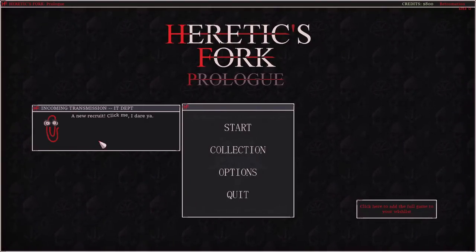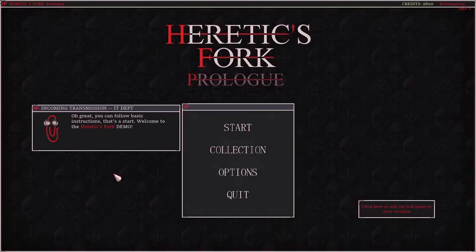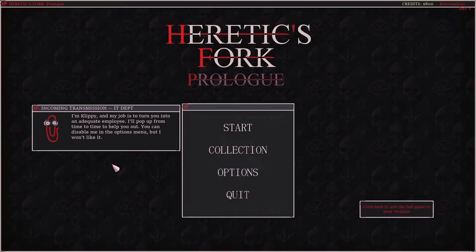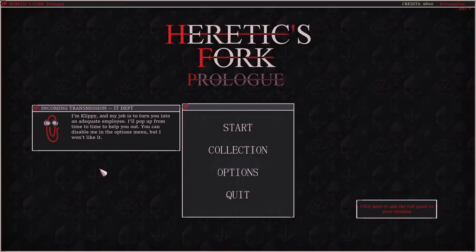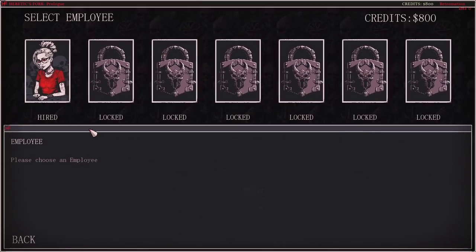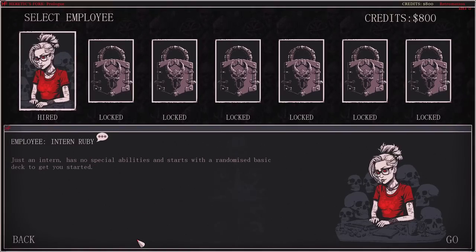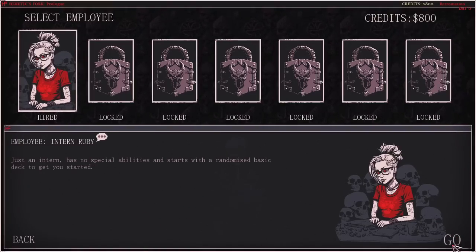A new recruit — click me, I dare ya. You can follow basic instructions, that's a start. Welcome to the Heretics Fork demo. I'm Clippy and my job is to turn you into an adequate employee. I'll pop up from time to time to help you out. You can disable me in the options menu, but I won't like it. Select an employee — hired. Just an intern with no special abilities and starts with a randomized basic deck.